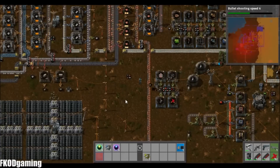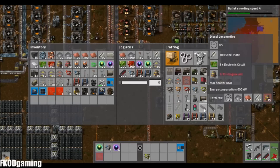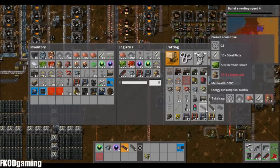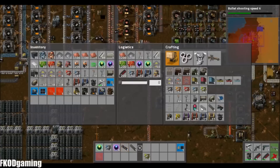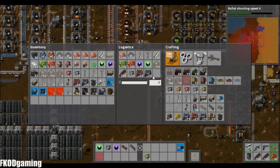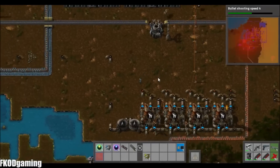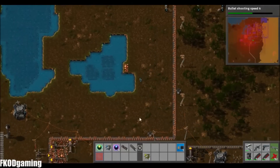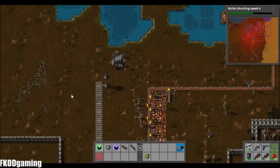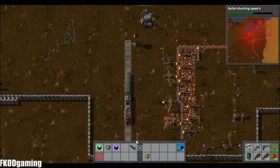So what all are we going to need? I'm going to need a locomotive and a car. Looks like he didn't loop it around, so I'm going to wait for some more engine units. Get another one of those, get that out of my inventory — and we should be good. I've got a bunch of miners, and soon to have a train.